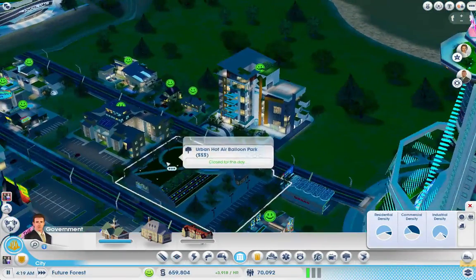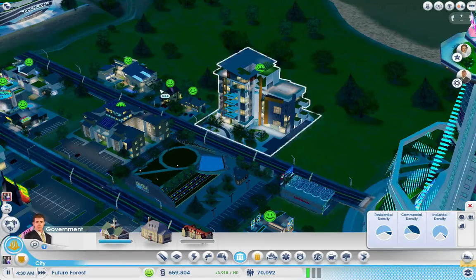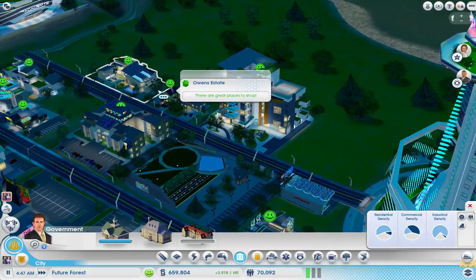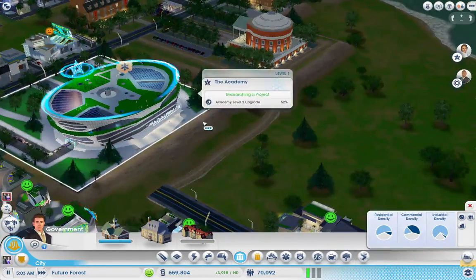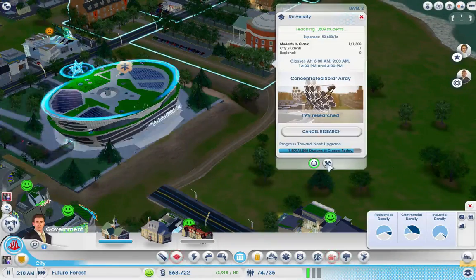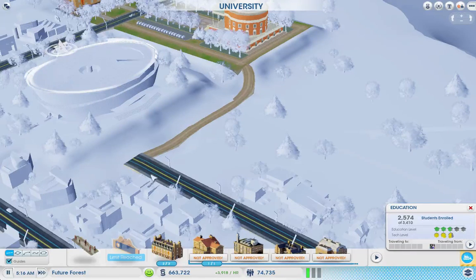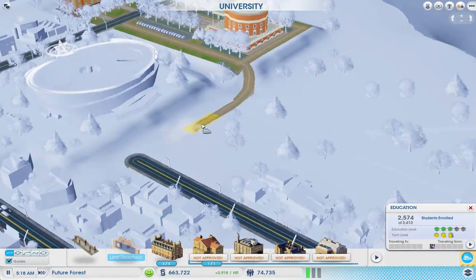Over here we have a hot air balloon park. We could put another mega tower in here somewhere, but right now it looks like it would just interfere. Let's try something else — I want to go back in here and delete some of this, not all of it.